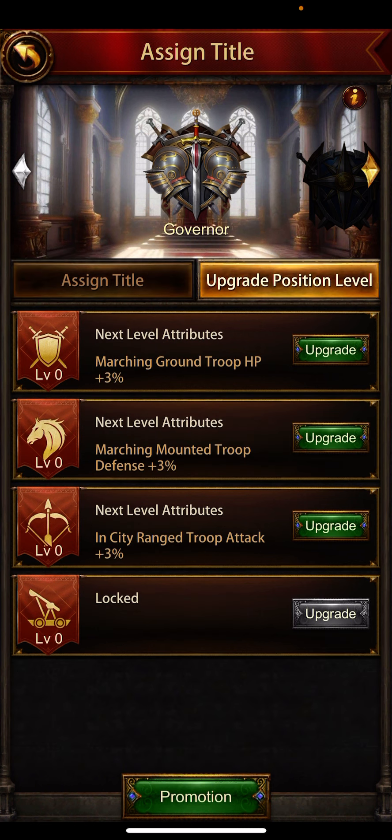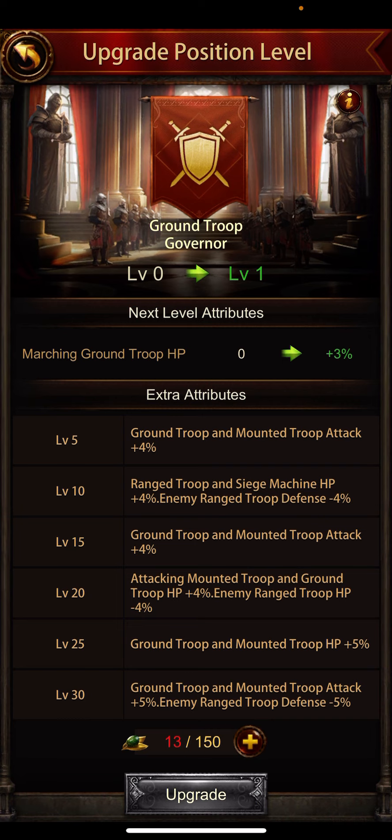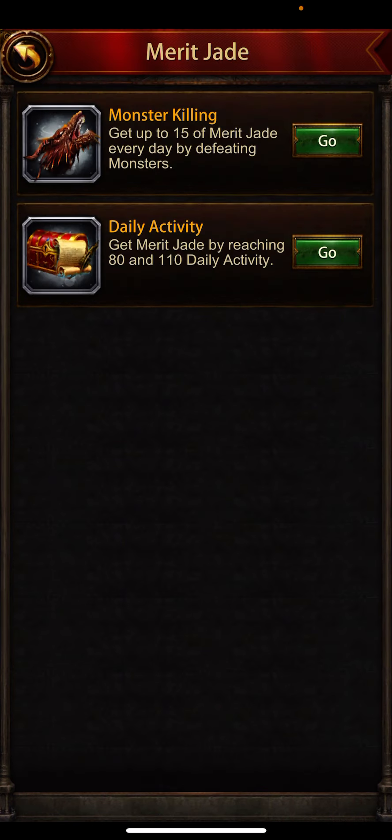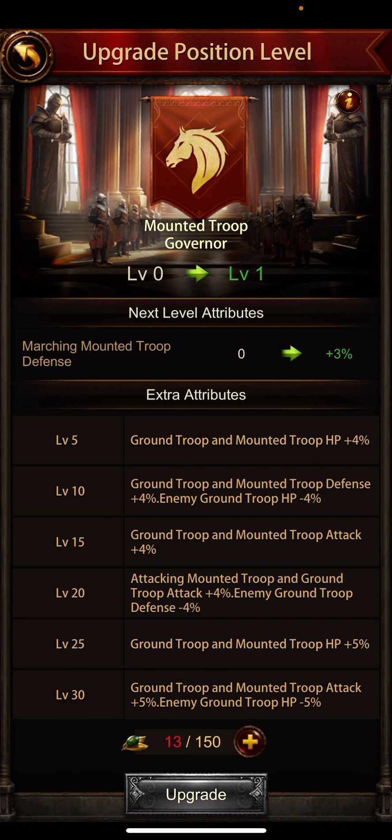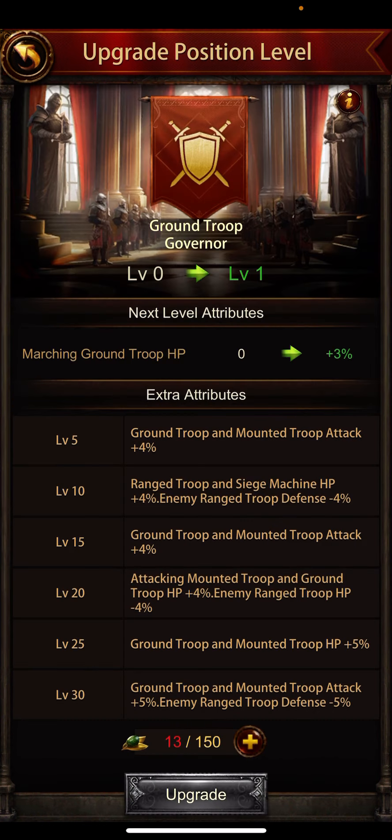The next section is 'Upgrade Position Level.' When you click on upgrade, you require specific items — Merit Jade. You need 150 Merit Jade to upgrade to level 1.